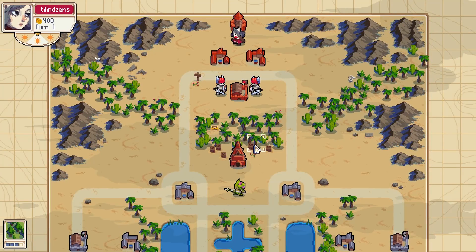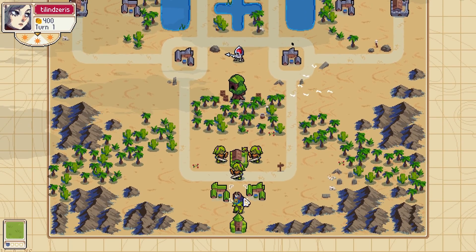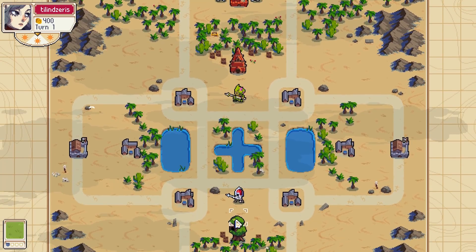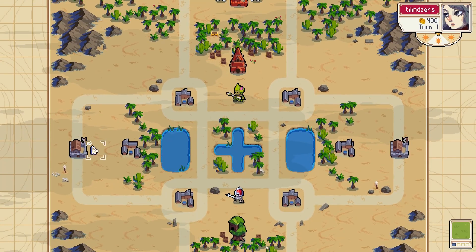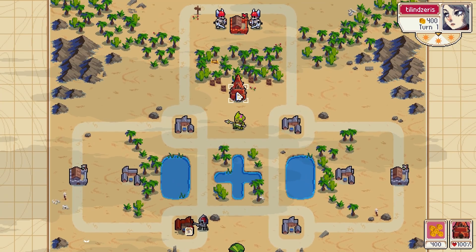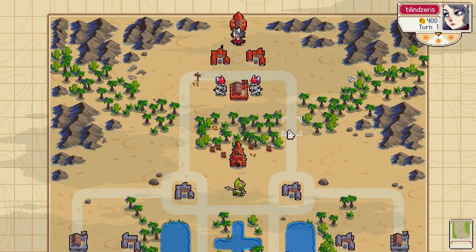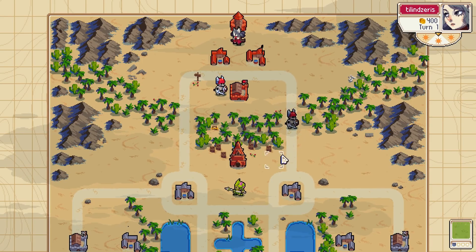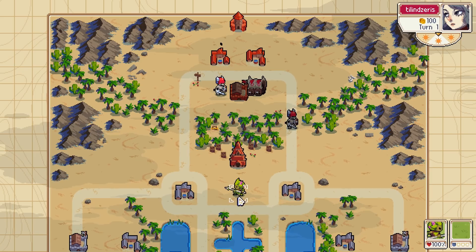Opponent is Sigrig and we are playing Green Finger. I seriously feel like every time I quick play I am thrown into another map that I've never seen before. This will be interesting — I have zero plan for this map.